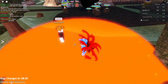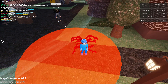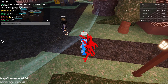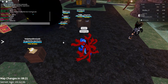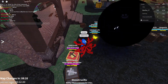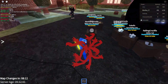It actually makes like a heat pillow, like a defensive circle. So yeah, I'll show you guys how to get the lava crucifix. I'm just gonna use the lightning crucifix to run extremely fast.